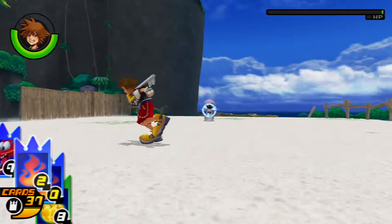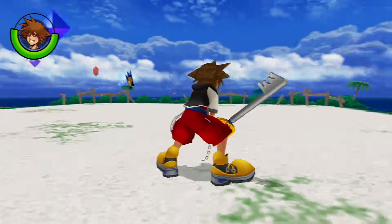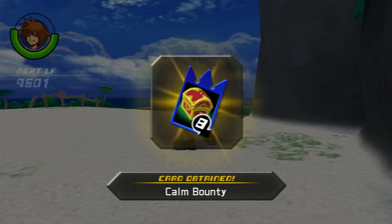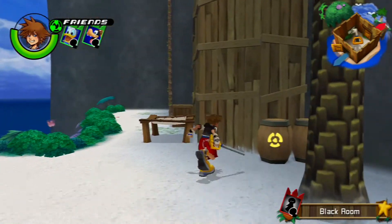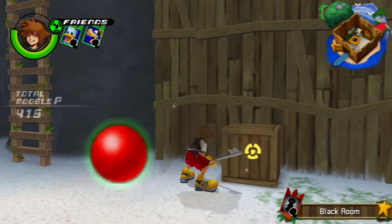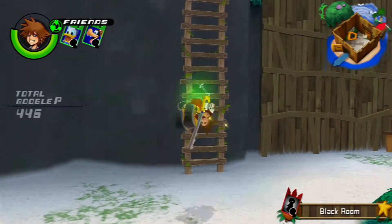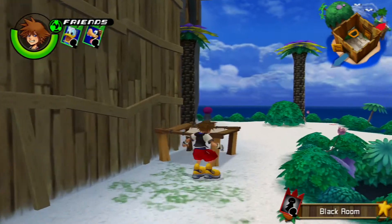Mega Flare is also a good way to handle the Black Fungus — or Black Mushroom, I don't remember what these Heartless are called. As I said earlier, they are one of the few enemies that can survive a Mega Flare blast. Just use Red Nocturne and they'll go down in one hit. Make sure you strike them on the field first so they stay dizzy long enough for you to build the sleight.